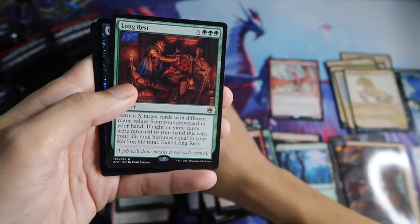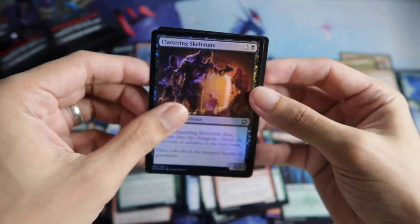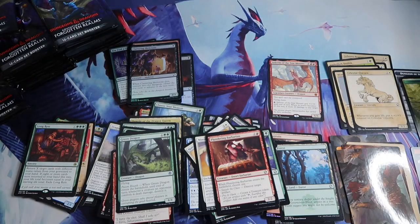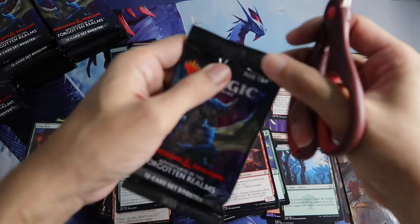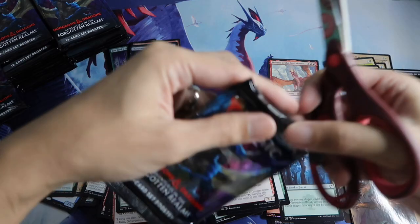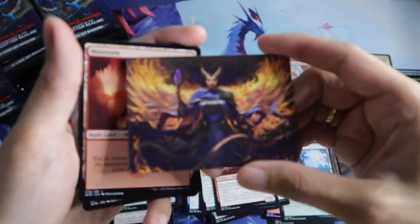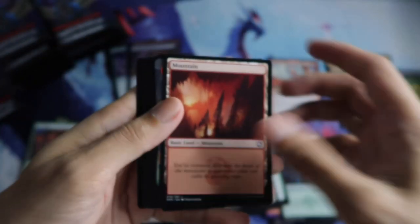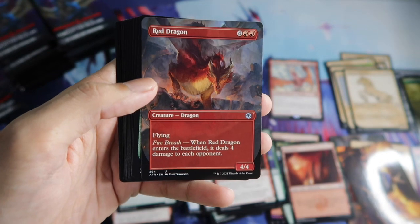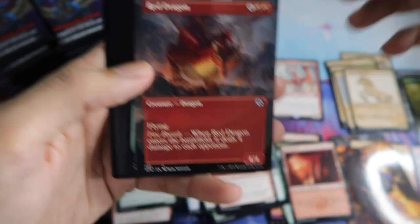Green Dragon, and a Rare Long Rest. And then a Foil Clattering Skeletons. And a Wolf. Farida. And a Borderless Red Dragon — nice.